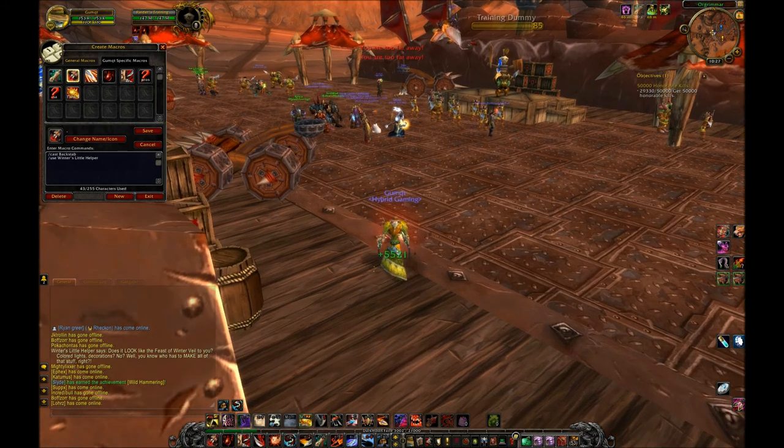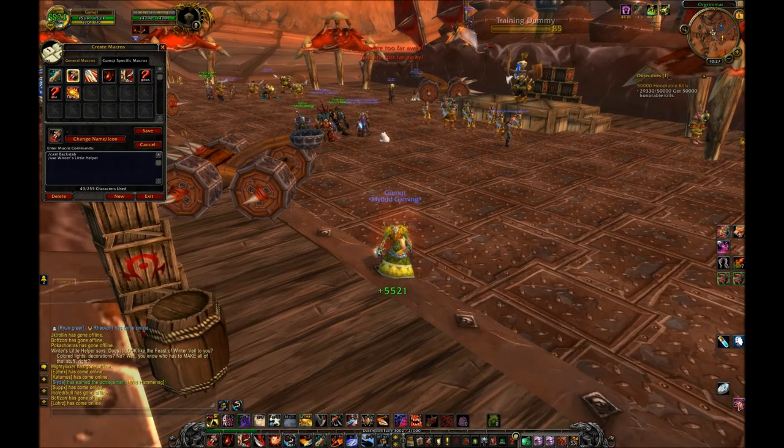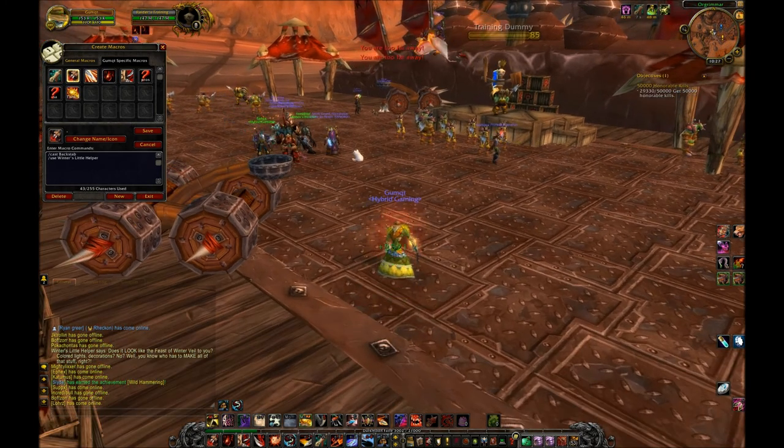Like the Winter's Little Helper or the snowman — any winter pet that doesn't trigger a global cooldown on yourself. What you want to do is combine those in a macro.